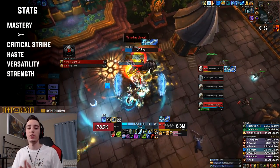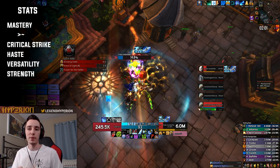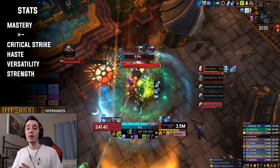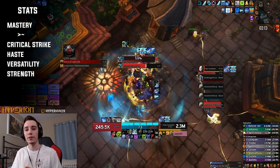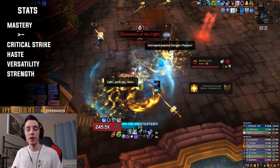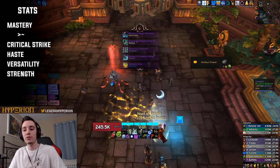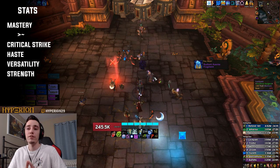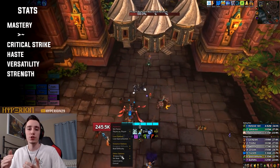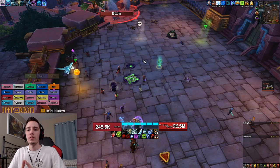As far as stats go, Frost DK stats for both single target and AoE are the same, so you don't need two separate setups. Your highest value stat will always be Mastery because all of our hard-hitting abilities deal Frost damage buffed by Mastery. Critical Strike is a very close second on single target — on AoE Mastery pulls further ahead. Your third best is Haste up to a point, then Versatility, and your lowest is Strength. At the item level we've reached, Strength has decreased in value as secondaries scale higher.